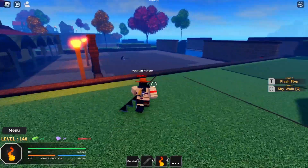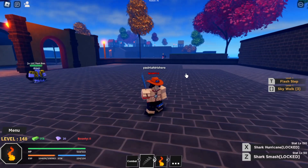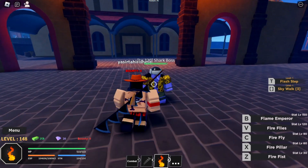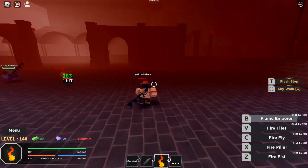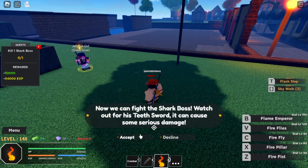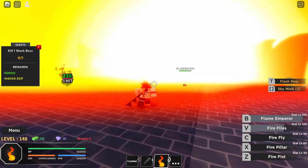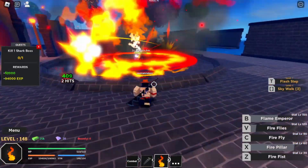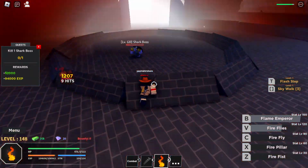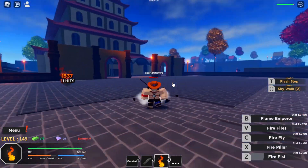Next up we have Arlong — as y'all can see, he's right here. He actually dropped the Shark Blade, which I already have. Anyways, time to fight the Shark Boss. Let me grab my quest first so I can get some more XP. We're going in with Fireflies — he dodged it. I'll do Flame Emperor and Fire Pillar. This boss is actually pretty tough, we can't just two-shot him. Firefly, bam bam, then Flame Emperor and Fire Pillar — let's go, we already defeated him!